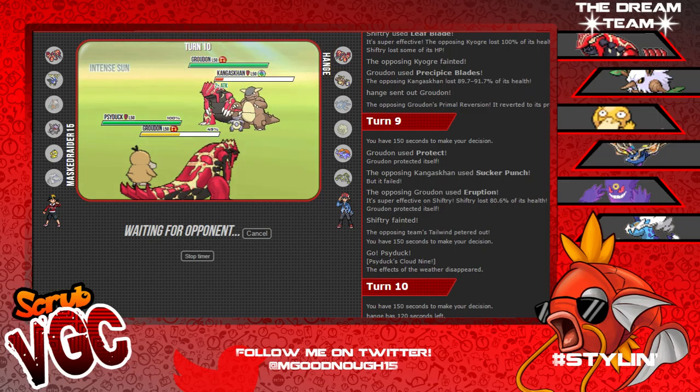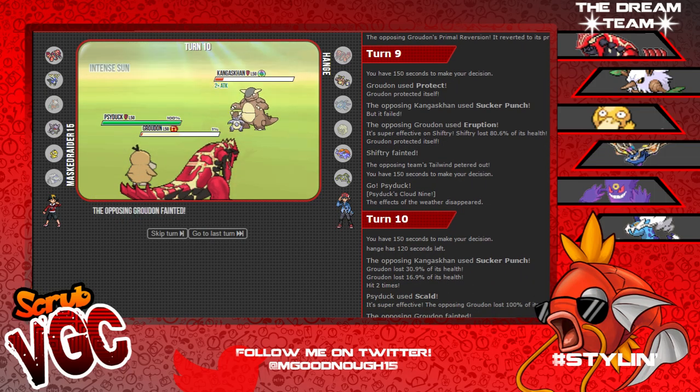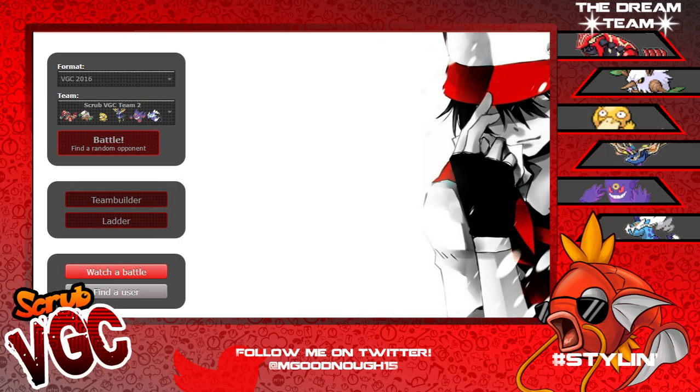He's shown Eruption - he may go for Earth Power on Psyduck. Psyduck is really frail, so I don't think I'll live a plus two Sucker Punch from Kang. Groudon's living! Down goes that Groudon if I connect here - I win! Groudon, your bulk is amazing. And I win with Psyduck! Some really great battles, there was some lag, but I hope y'all enjoyed this episode. It was really fun to run this team. Anyways guys, that is two scrub VGC battles - sexy layout made by Mohemoth Games, I'll leave a link in the description. Peace!